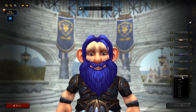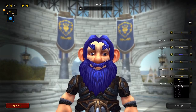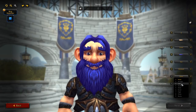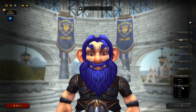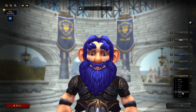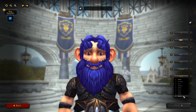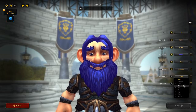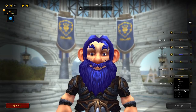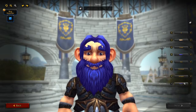Eyebrows — we have nine different eyebrows: none, straight, low, straight and low, raised, wide, small, high, steep, and bushy. We'll go with the straight ones.